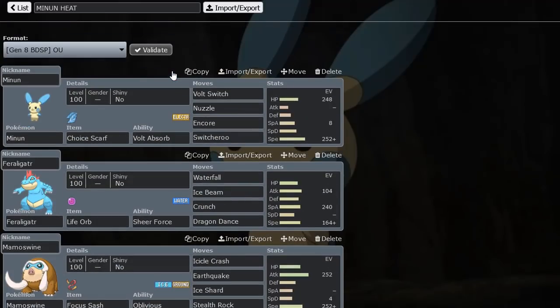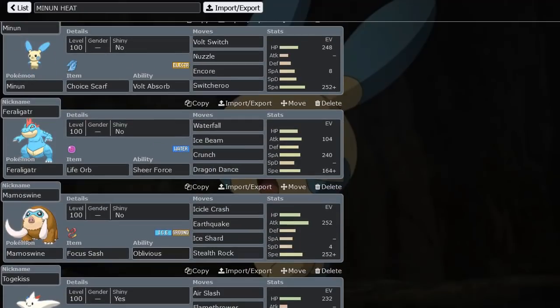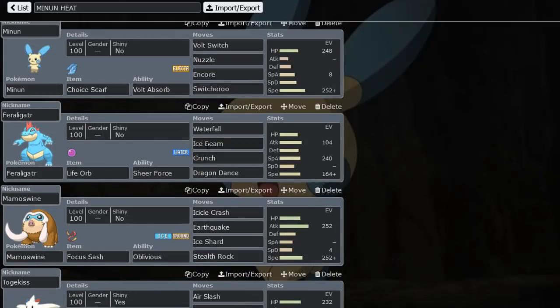We have more heat on this team. Ice Beam Feraligatr with 240 Special Attack. Ice Beam is becoming more common on Feraligatr, but with 240 Special Attack we're actually able to OHKO Tangrowth from full — so you can double from Breloom to Feraligatr and Ice Beam and knock them out. There's actually a really cool replay I want to show after this. But this is a really fun set: Dragon Dance, two attacks — Ice Beam and Waterfall — and Crunch. Good moves overall.